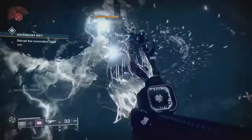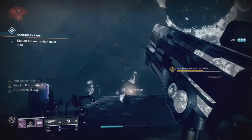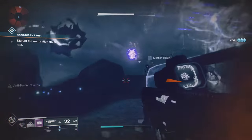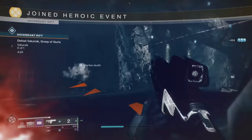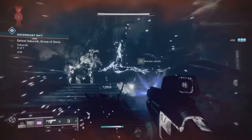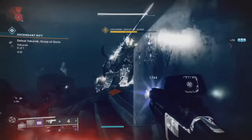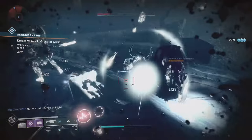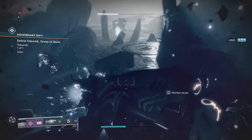Once the Wizards die, you'll be teleported to the Ascended Plane version of this area, where several Yellow Bar Wizards await. Get rid of them one by one, or shoot each to divert their attention. Once the last Wizard is taken care of, the heroic event officially starts and you rejoin to defeat Vacharisk, the Grasp of Kuira — essentially just a giant Taken captain. You'll be a bit overwhelmed solo, but there are ways to manage. Once the boss dies, that's everything.